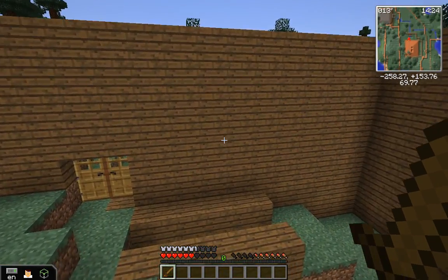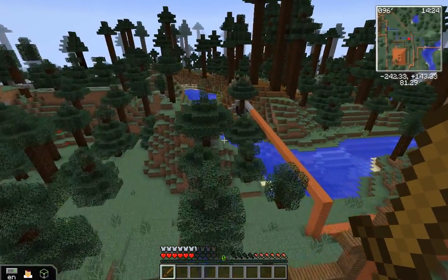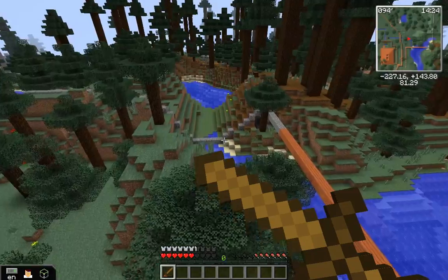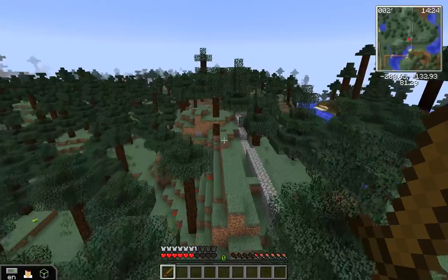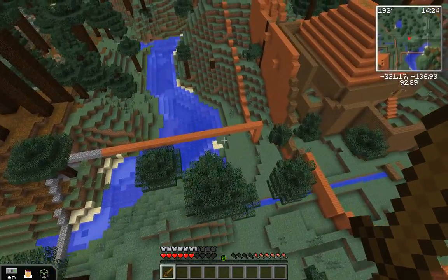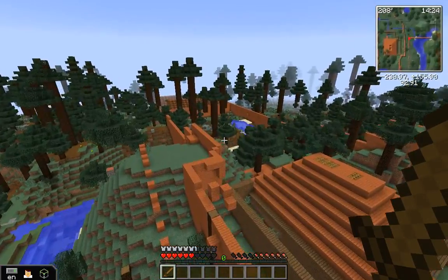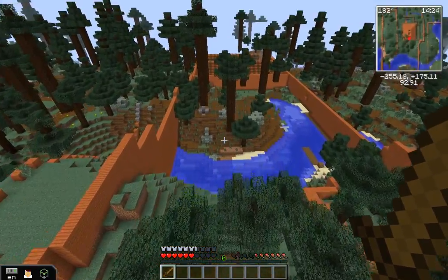So those are our neighbors that we kind of have in our village. That's basically our entire village. We have the wall built all around us — I really like this view.